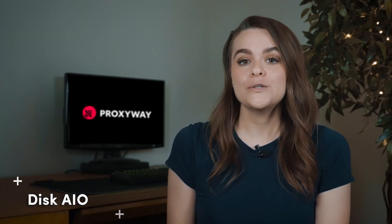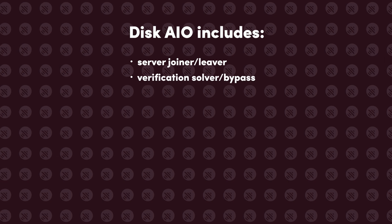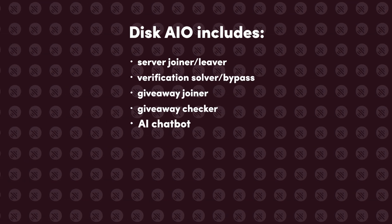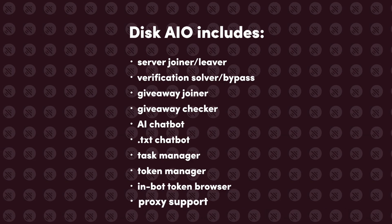Let's move on to the second bot, Disk AIO. According to its Twitter bio, Disk AIO is the best Discord tool for farming whitelists and winning giveaways. That's a bold claim, though what is true is that this bot offers a whole lot of features. They include a server joiner and leaver, verification solver and bypass, giveaway joiner, giveaway checker, AI chatbot, TXT chatbot, task manager, token manager, inbot token browser, and proxy support.